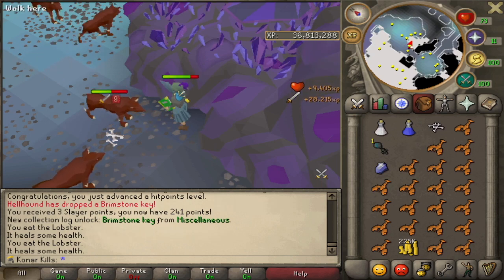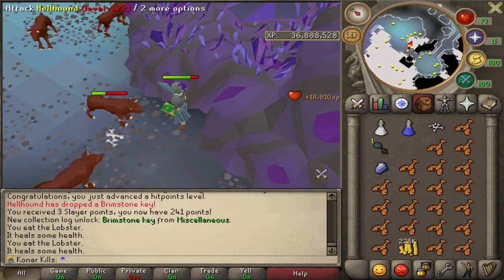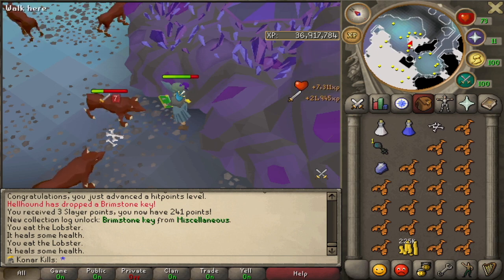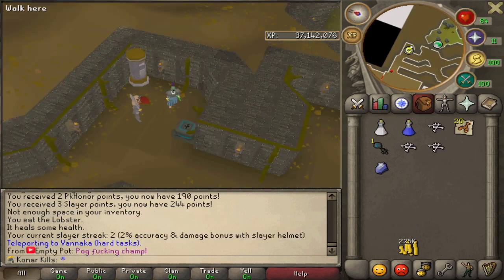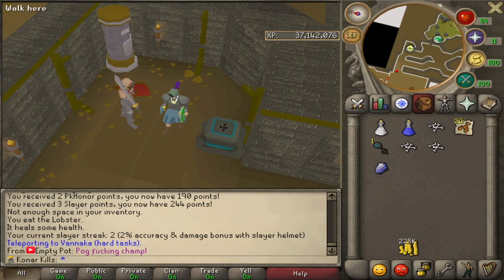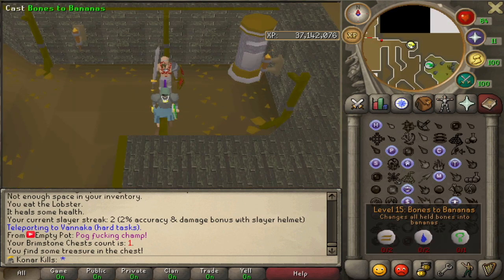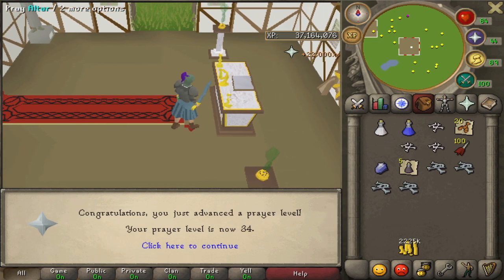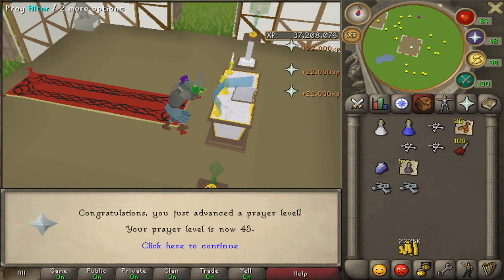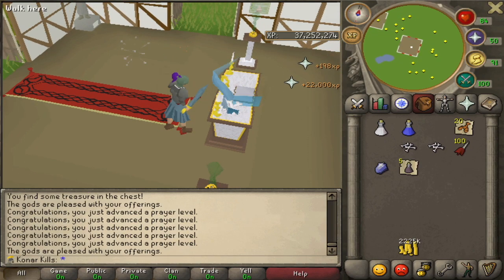Bones — especially. So actually, now that I think about it, I'm probably going to go and check what I can get from this key immediately. Here we are guys — our very first Brimstone Key, which we got literally two kills in. What do we get? More food — excellent. Five frost dragon bones — that is actually life-saving. 22k each — that's crazy. We'll just use these anyways, why not?